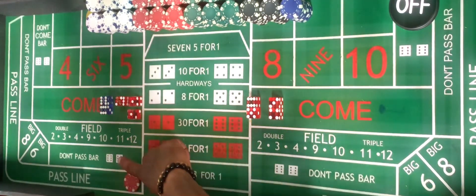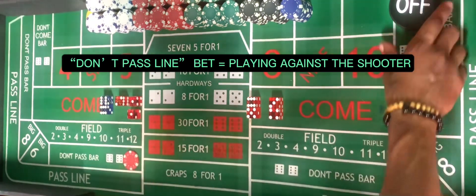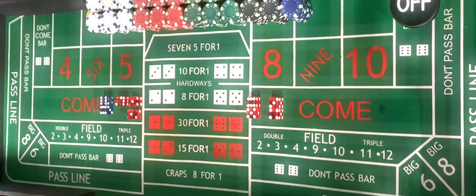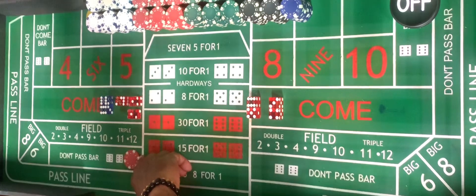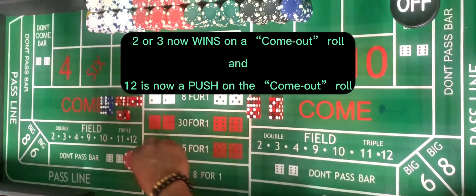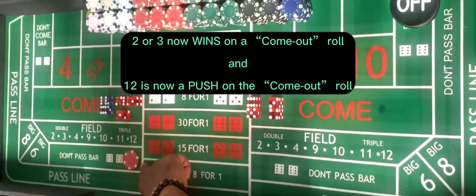Now let's talk about the don't pass line bet. On a don't pass line bet, this means that you are now playing against the shooter. On a come out roll when this puck is off, if the shooter rolls a 7 or 11, you will lose your don't pass bet. If on the come out roll when this puck is off you're playing against the shooter and the shooter rolls a 2 or a 3, you will win even money on this don't pass line bet. If the shooter rolls a 12, your don't pass line bet will push.